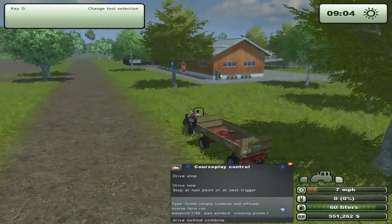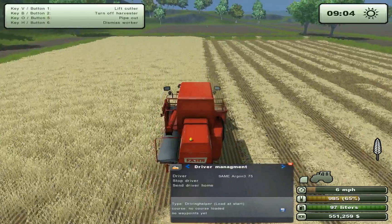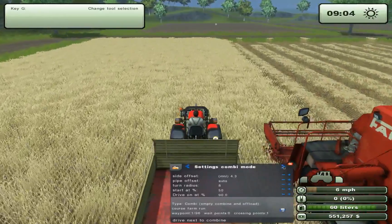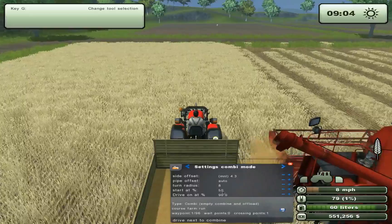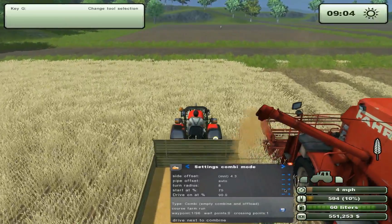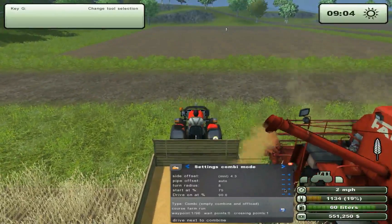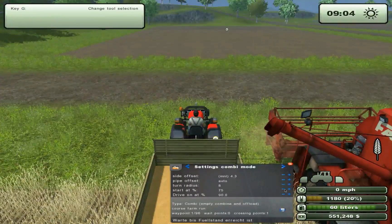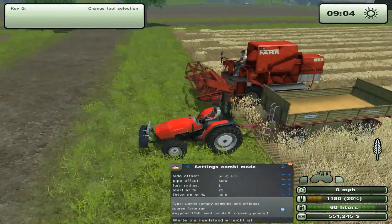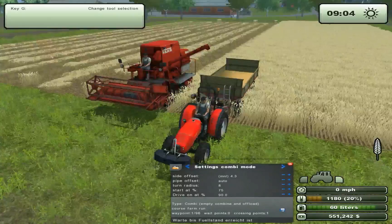Back to the combine — the combine is 64% full. In combine settings, the start-up percent is at 50. So if you put that up to 75%, it will actually wait until the harvester is 75% full, and then drive and unload the tipper from the harvester. That helps sometimes.